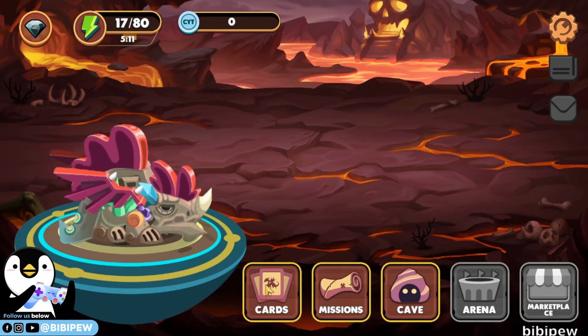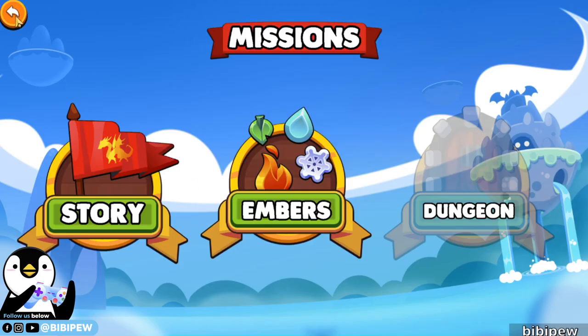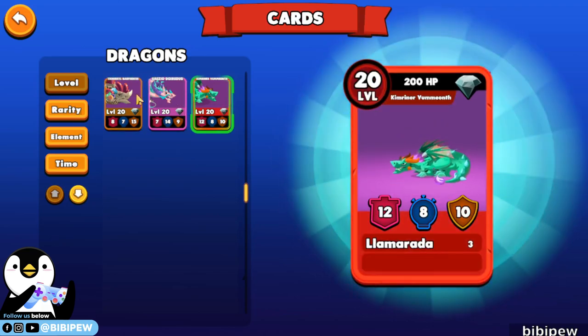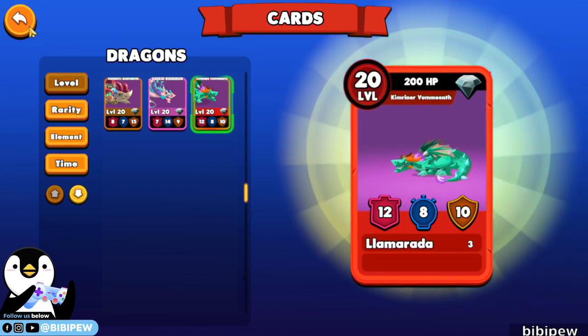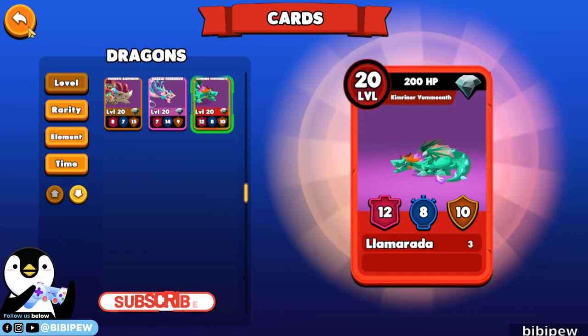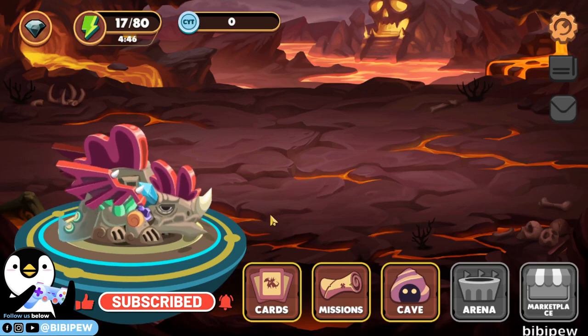So I'm going to show you how to play the mission. Currently the maximum I can go with three dragons is I can only reach until level five — I think maximum is level six. So in order to win the higher mission, I think you will need six dragons or even five dragons. This is where the packs come in for you to progress in the game.